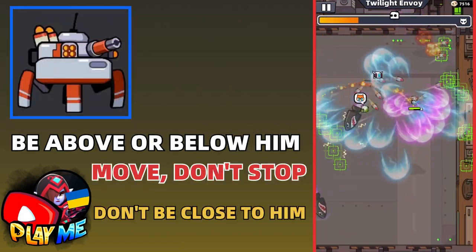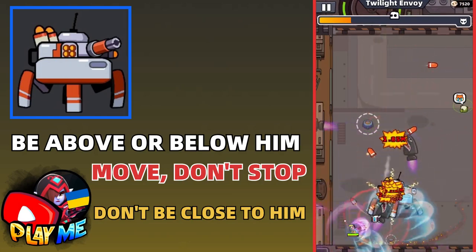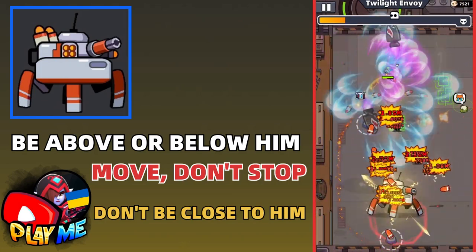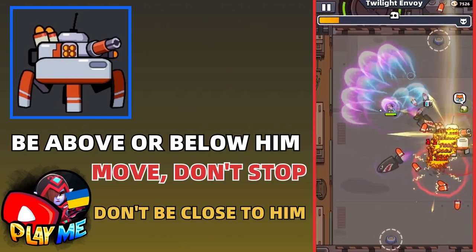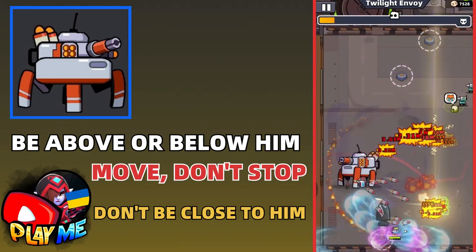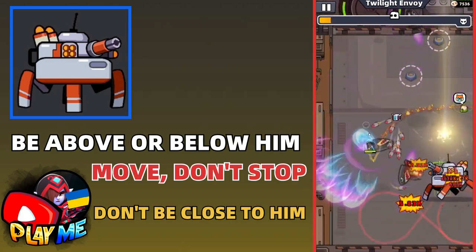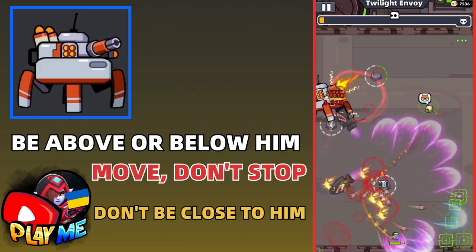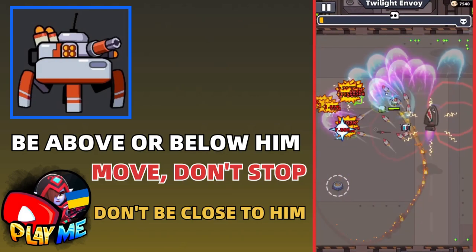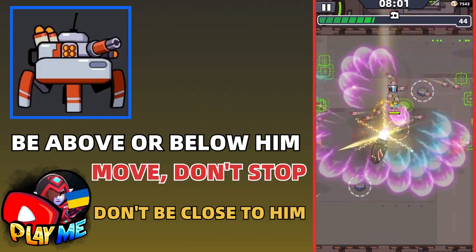The last hard boss — honestly not really that hard — you'll meet in the last chapter we have right now, chapter 95. To easily defeat this boss, always move and don't stay too close because he can jump. Try to be either above or below this boss, so it will be easier to avoid all the missiles and his jumps. And that's all you need to defeat these and other tough bosses.